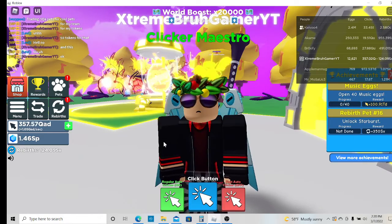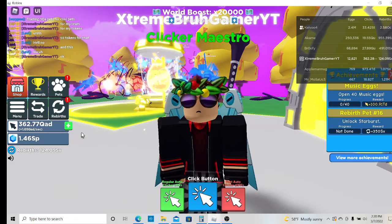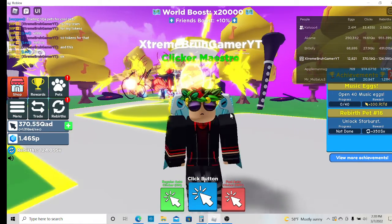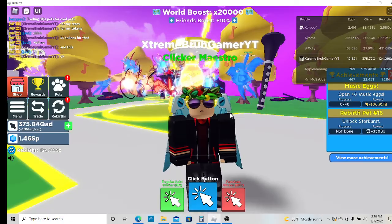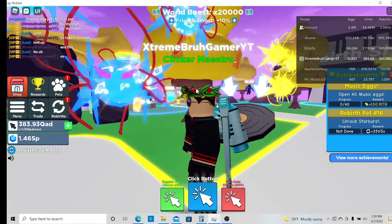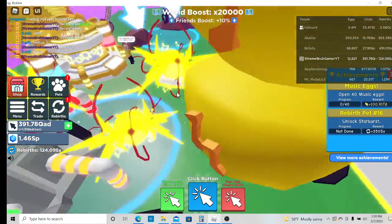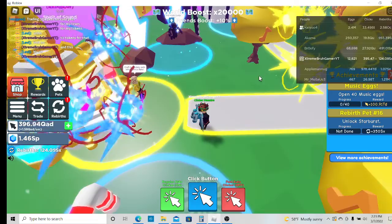Welcome back to another clicker simulator video. I just wanted to showcase the new mythical pet. You can see Kel has a bunch of them, but my friend RJ gave me a Rainbow Spirit of Sound — the new mythical rainbow pet you can get from here.